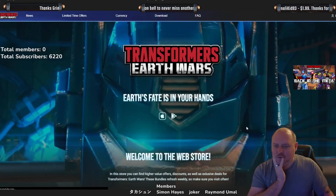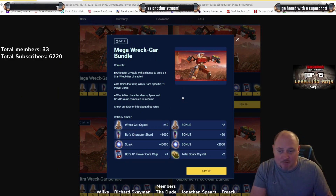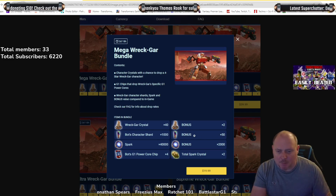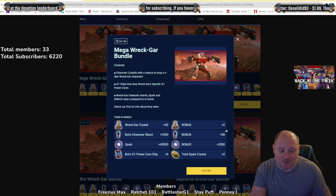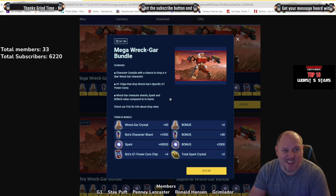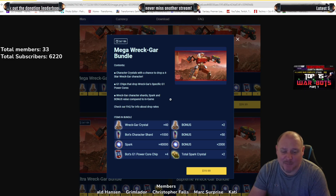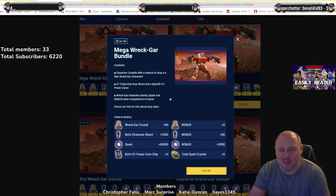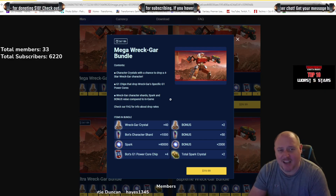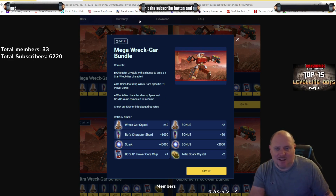That is the new store — we have the Mega Ricka bundle. This is an example of what's in the store right now. You generally get the same sort of things but you get a bonus couple of crystals, bonus shards, bonus spark, bonus total spark crystals. On first look I was like, is that it? Two crystals, 50 shards — who's going to bother about 50 shards, 2000 spark, and two total spark crystals? I wasn't really that impressed.